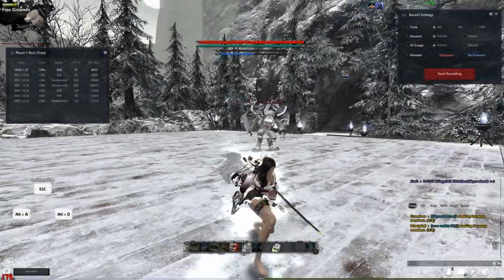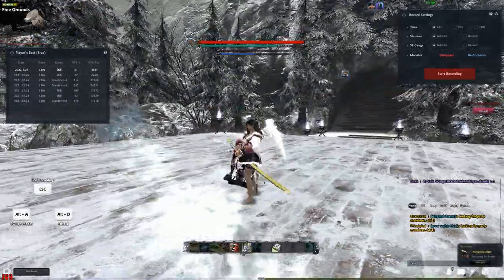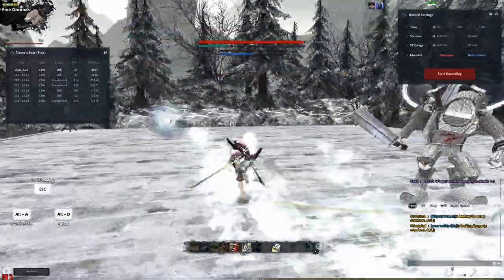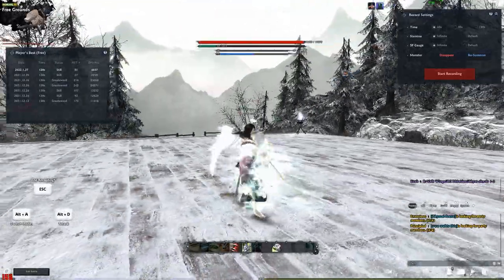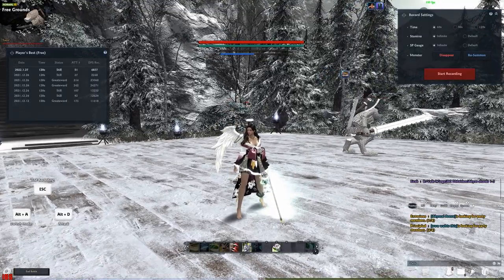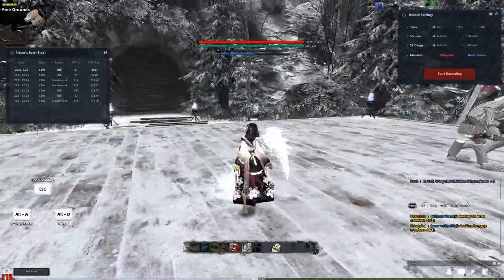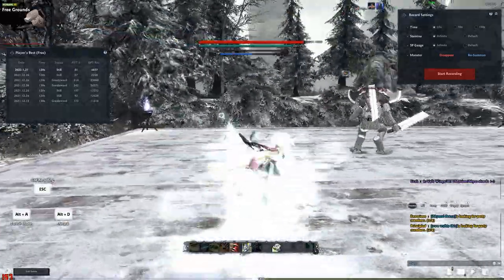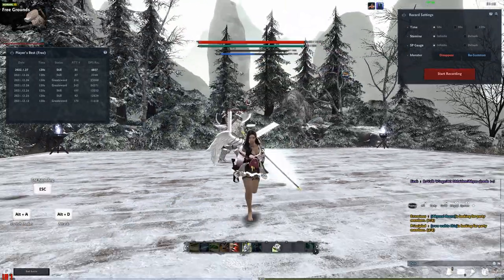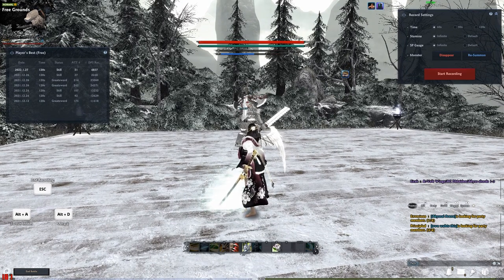One thing to be careful with — if you throw your tab out without using MP, you can actually play a little range game. For example, if a mob like Valor is running around, you can throw it out. It can crit, and it's good for targeting distant enemies like archers. This is a neat trick for playing a bit of a range game with her kit.